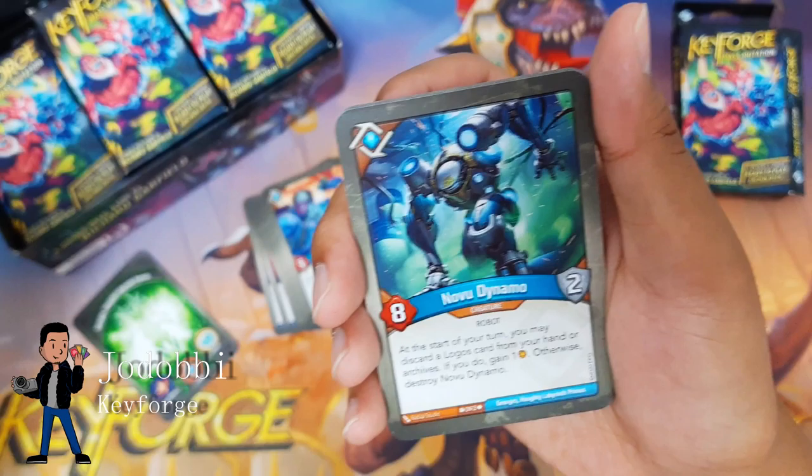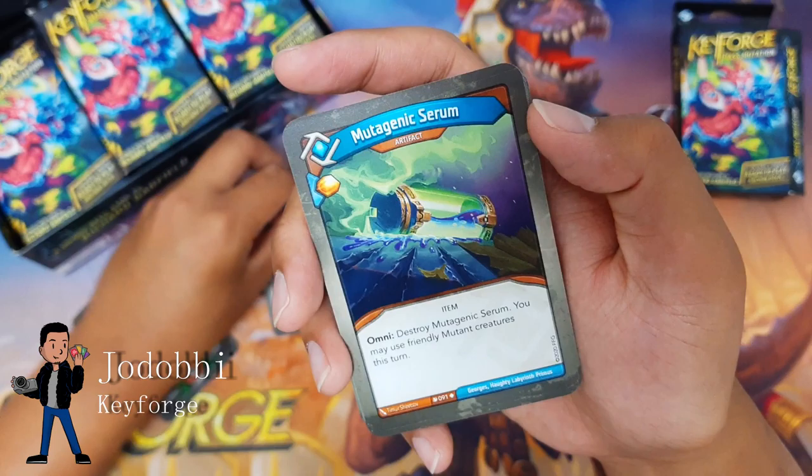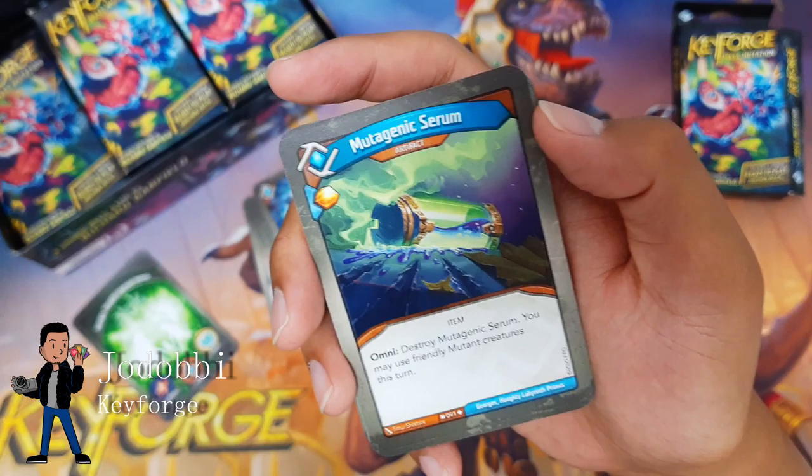Console Primus — enhanced, provides the capture icon. Move one amber from a creature to another creature. Chant of Hubris — same thing but for an action and not on a reap. Logos Odd Clawed: if your opponent has an odd amount of amber, steal one.